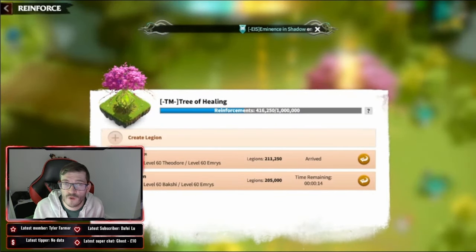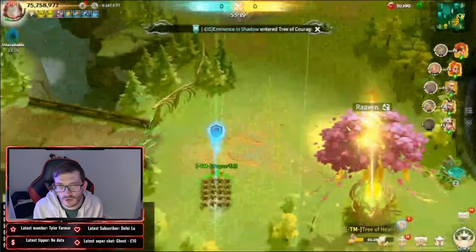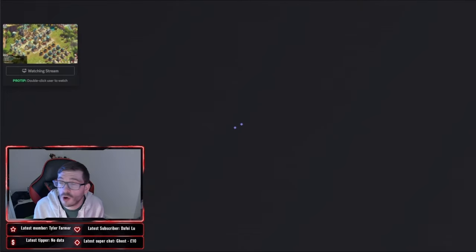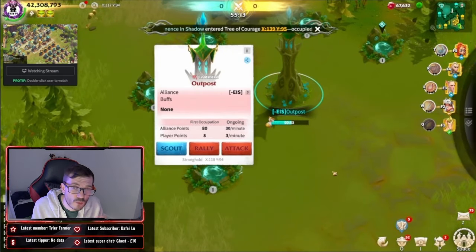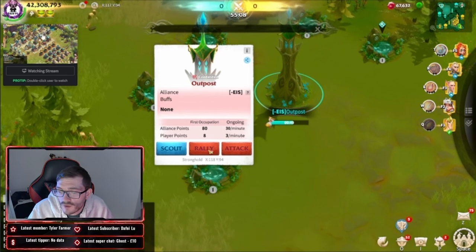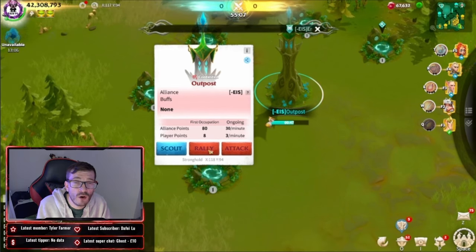Their aim is to capture and occupy the middle zone. They're going to try and fight for the middle, because once they control that middle zone they'll be able to provide support to the left and right sides of the map. So here we've got three different perspectives to look at.